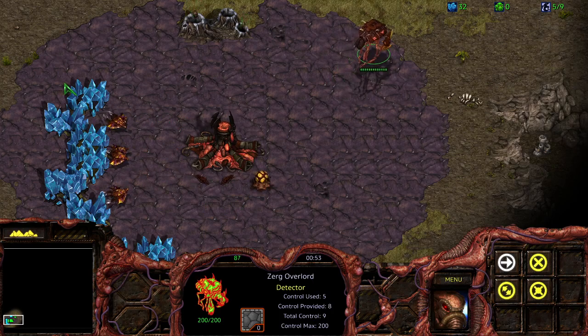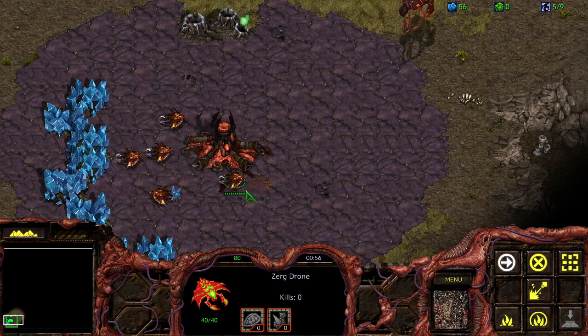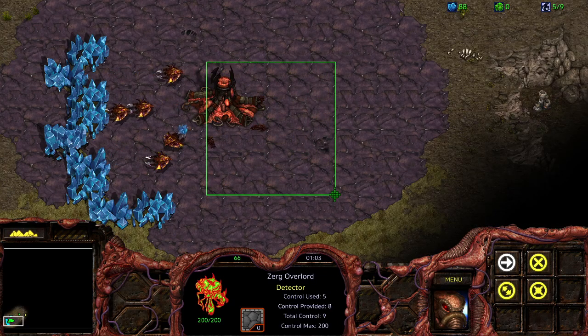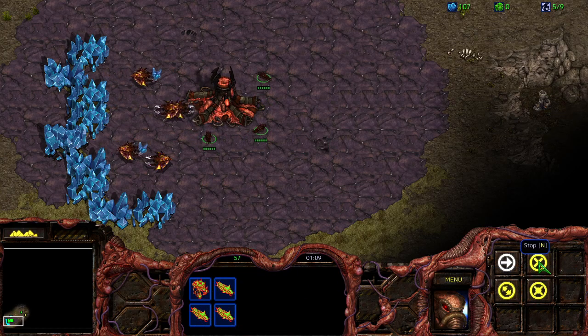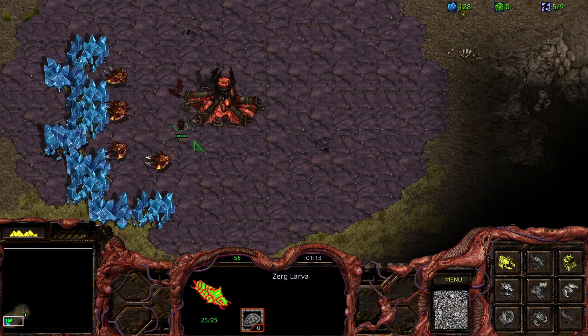Next thing is if your minerals are on the left side of your hatchery, you can do an overlord trick to move them over. You select the overlord, hold shift, drag so that the overlord and the larva are in the same grouping, and then hit stop. The larva will move over to that side.